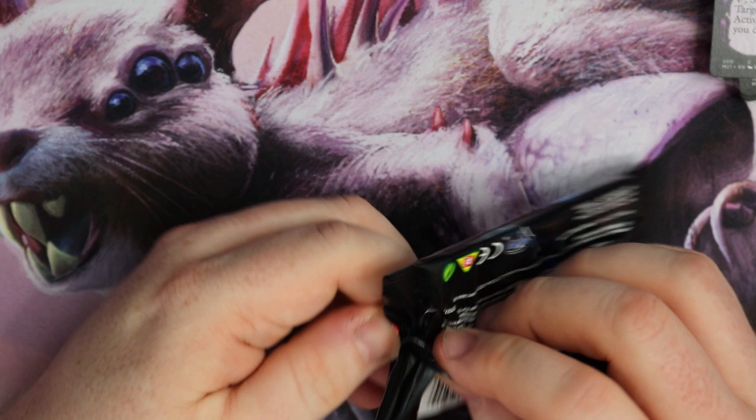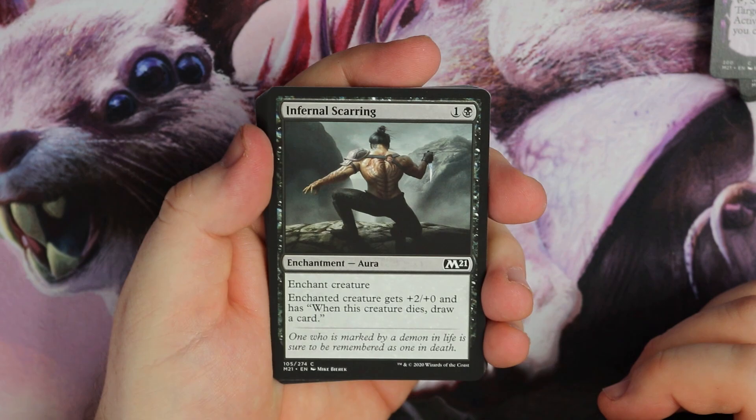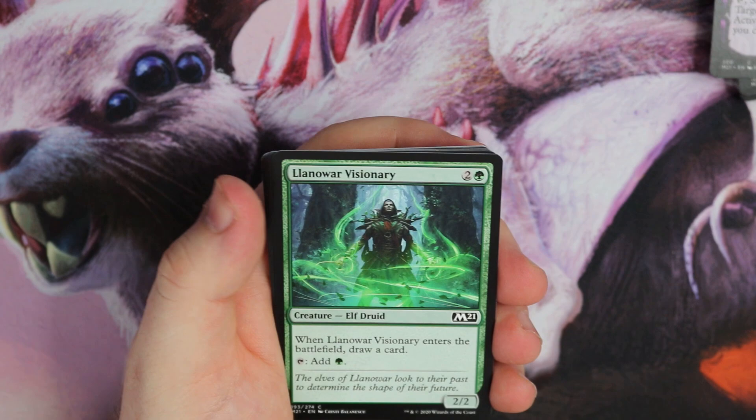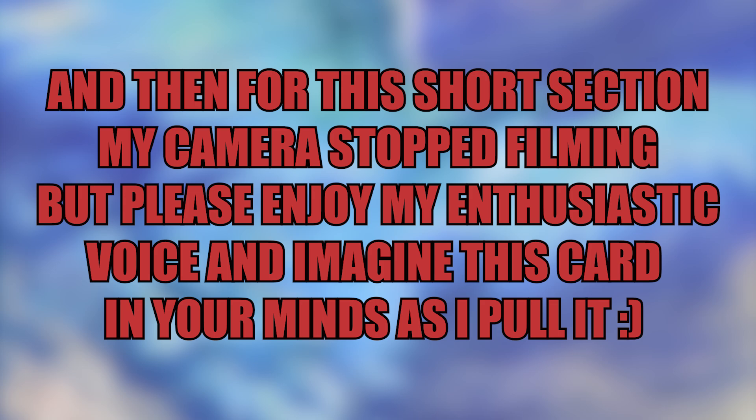Last pack of the video. Let's make it a good one. Ranger's Guile, Lofty Denial. What is it? Llanowar Visionary. We go Meteorite, Houndmaster, Dryad. We go Solemn Simulacrum — I saw the colourless and I got excited. But Solemn Simulacrum is a nice card and I do need a few for EDH decks. That is a really nice last card.